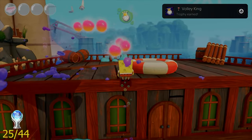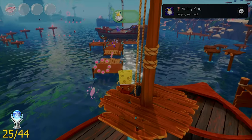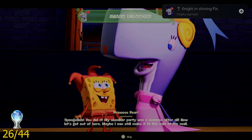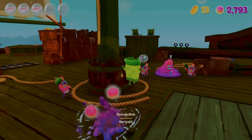The next trophy was called Volley King, and I got it by reflecting 10 projectiles back at a baby boomer enemy. Then it was back with Pearl to get the trophy called Knight in Shining PJs, which I got by avoiding all of Twitchy's attacks and delivering all the cakes without being hit.